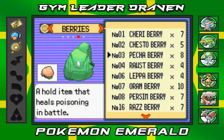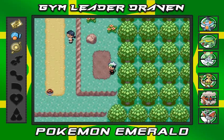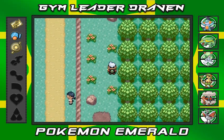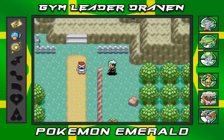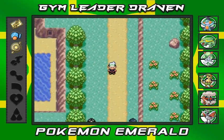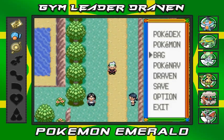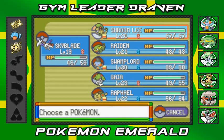Looking through the berries — Bluk Berries are Pokéblock ingredients. Some berries here can actually help with statuses, but most are just ingredients or something. That's good I guess. I want to do a double battle, so let's go with Skyblade and Rafael the ninja turtle.